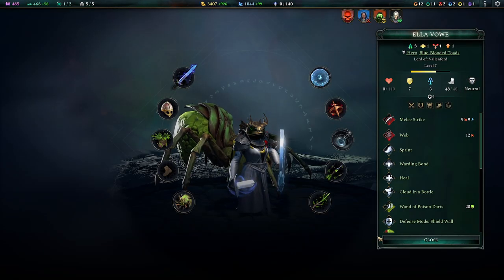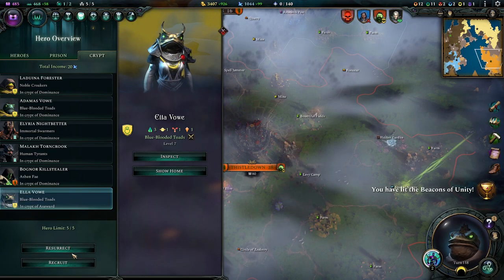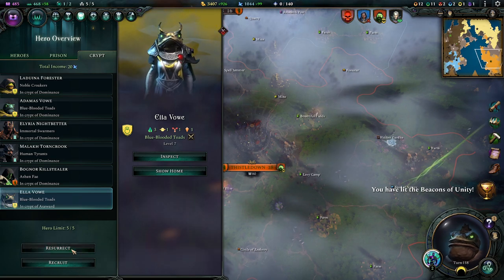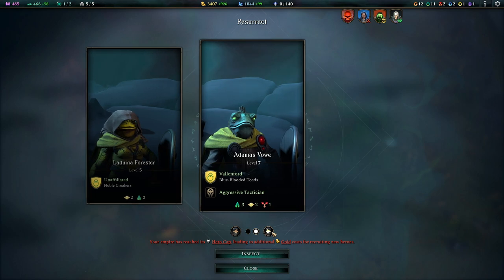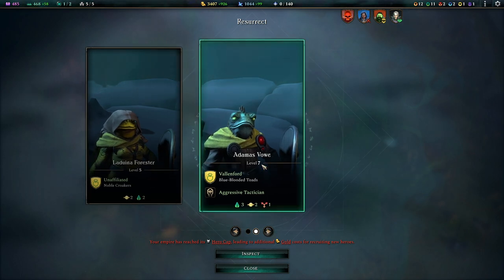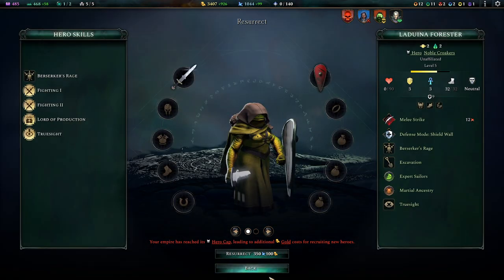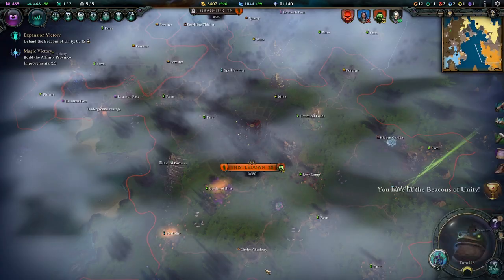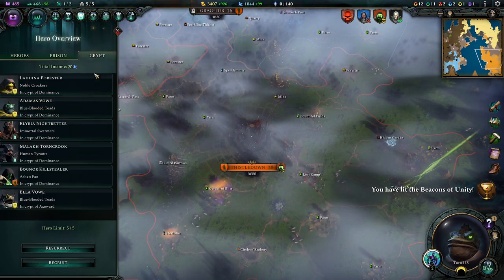Sam - she's actually pretty good, level 7 though, that's not super impressive. Let's resurrect her - we can afford it. Where is she? Why can't I resurrect her? Oh, because she's not in my crypt.